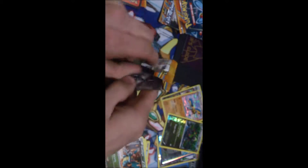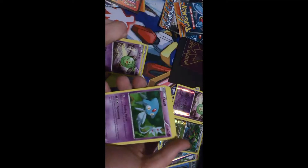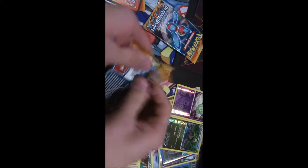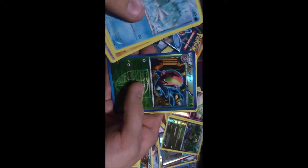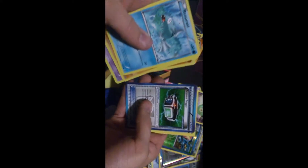Next up we have the second Holo pack. We have Eelektrik, Plasma Energy, Electric energy, and Porygon2. Next we move into the final Porygon-Z pack. Keldeo card, Remoraid, Throh, Surskit, Cryogonal, Golurk, Eelektross — that's pretty cool looking to be honest — Machamp, Reverse Holo Trigger, Energy Retrieval, and Ultra Ball.